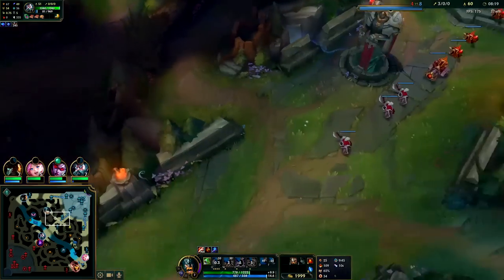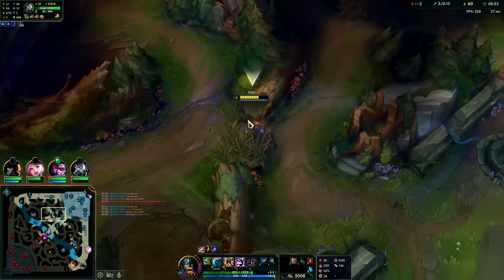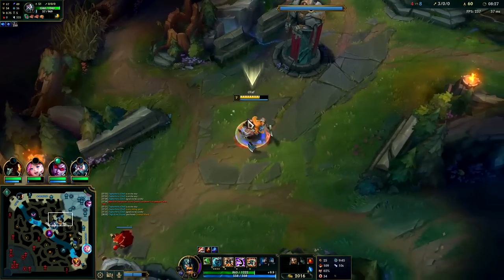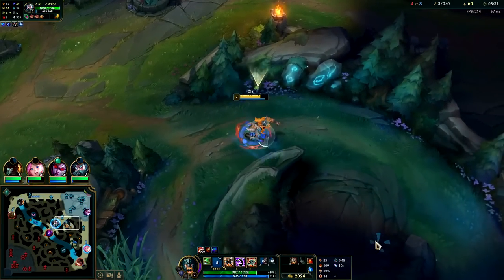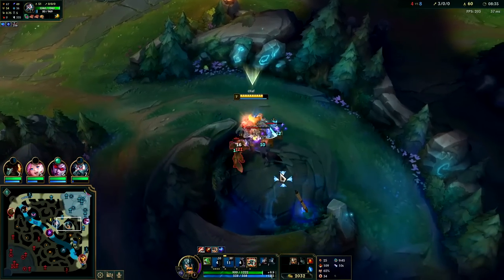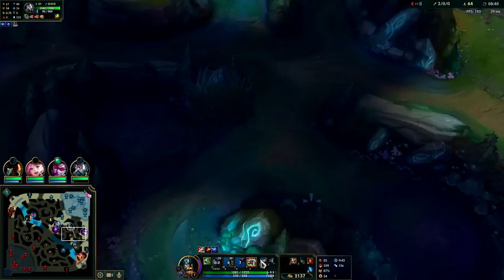I wouldn't recommend picking Olaf if your team lacks an enchanter with a speed-up. Right now where Olaf's at in the meta, he's not a good pick if your team doesn't have a speed-up — so having an Orianna, a Zilean, a Yuumi, a Lulu, some kind of speed-up on your team is extremely useful. Your R does not go on cooldown as long as you've auto-attacked within the last three seconds.